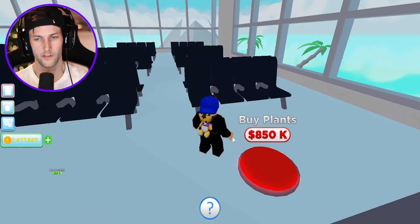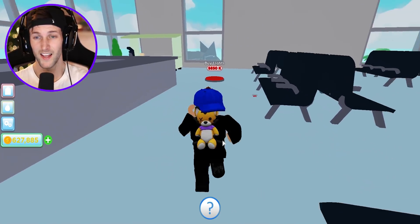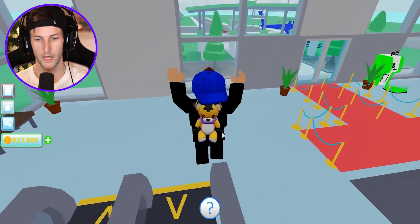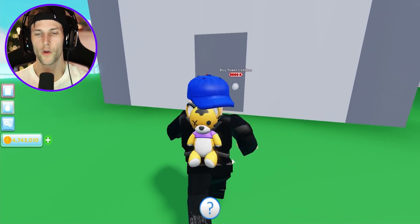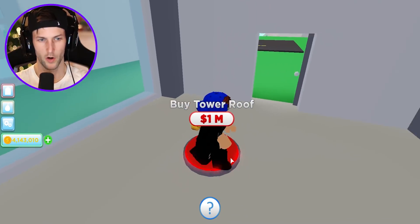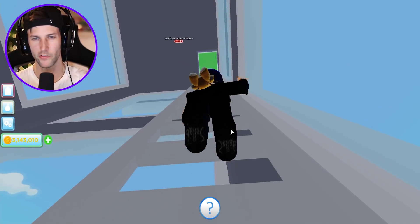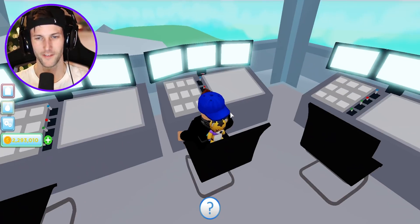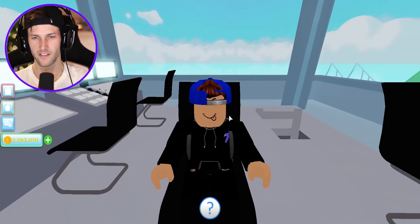These plants are getting out of control — $850,000 for some plants? The plants are before the lights, I guess the plants are just the priority. How am I broke again? Buy tower foundation — what is a tower? It's probably like the control tower, the watchtower for the airplanes. We got some ladders, a tower roof. Now we can go all the way up into the tower. We got the central room — this is the control room where you just sit and observe the airplanes and make sure they take flight safely and successfully.